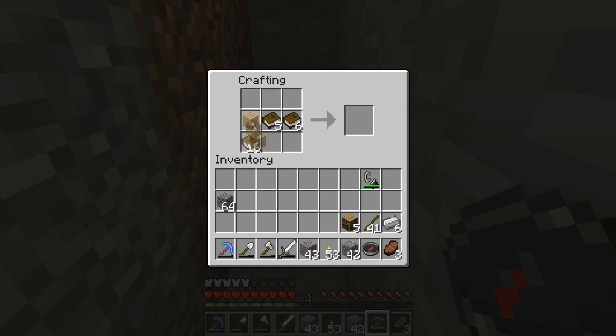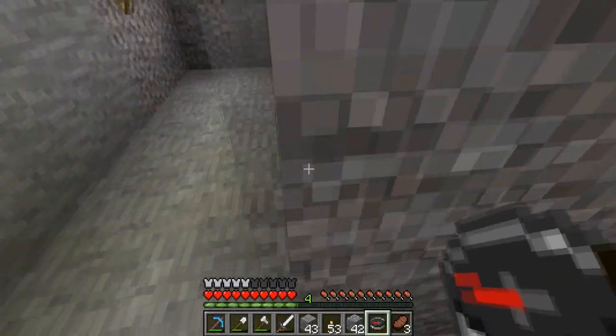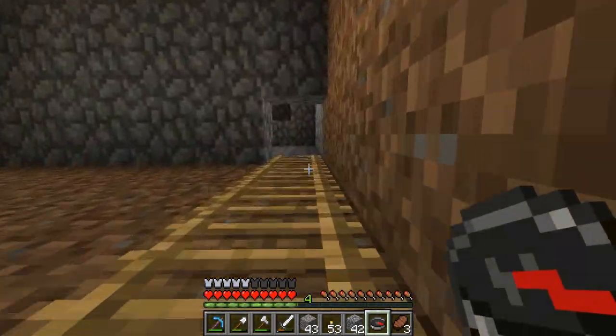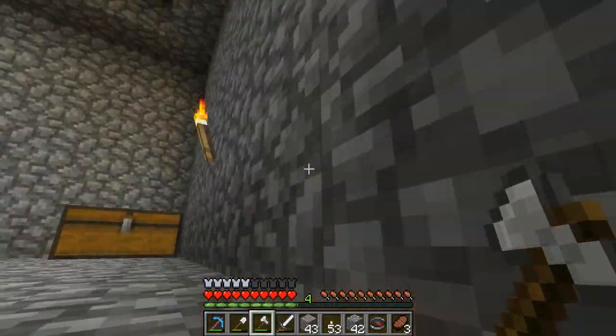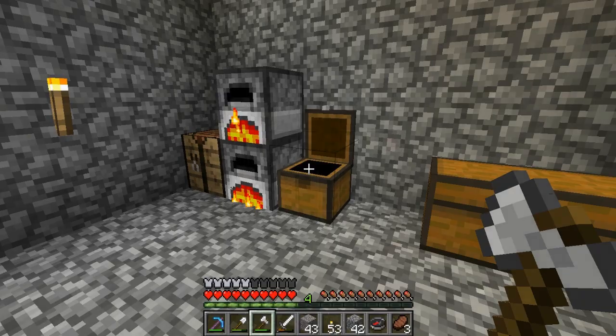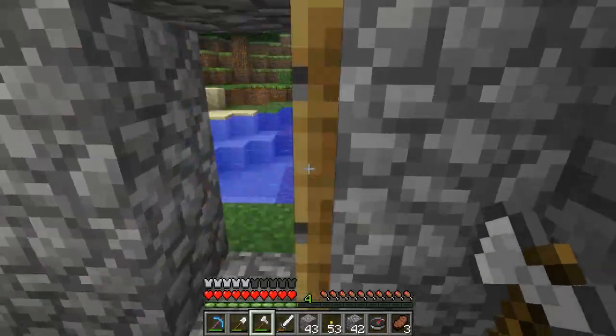Oh look, we need more wood — bugger. Alright, let's go get some more wood then. I thought we had some in our chest, we might have some in our chest. Do we have the last of it? Oh we've got more books here. No, we don't have any more wood. Alright let's go get some more wood quickly.